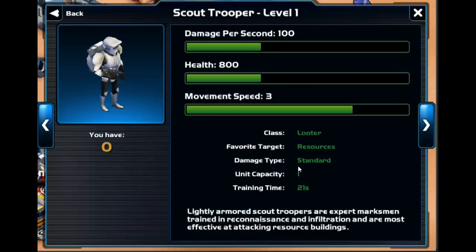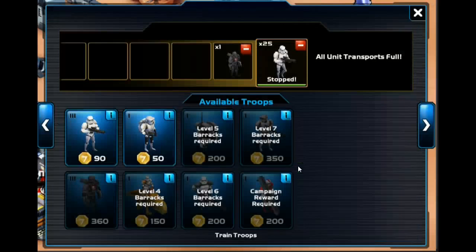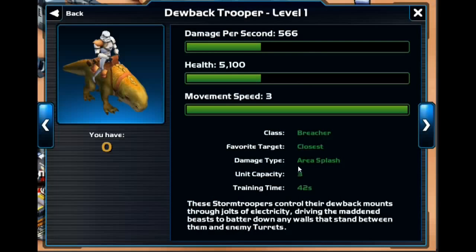The next troop you get at level 3 is the Scout, and the Scout is an absolutely crap unit — you do not want to use it. Horrible, horrible stats. The only good thing it has going for it is movement speed; it's a little bit faster than the stormtrooper. At level 4 you do unlock the Dewback Trooper, and this is one of the best units in the game. You want to get to level 4 here as soon as possible.